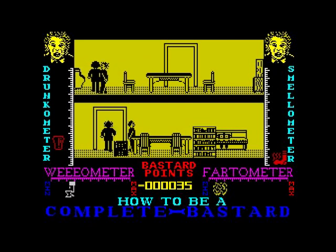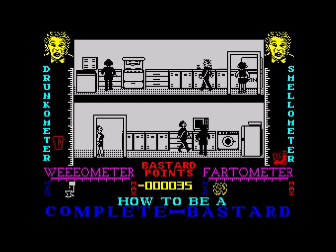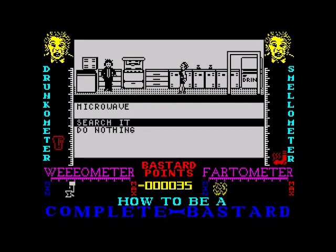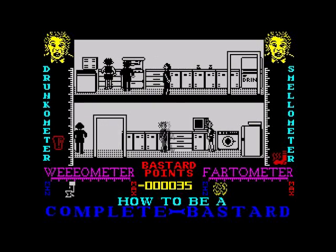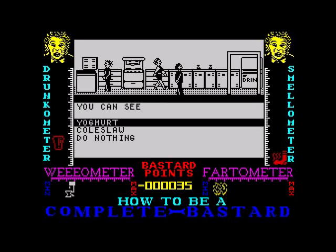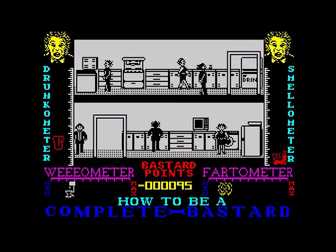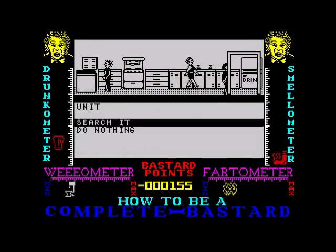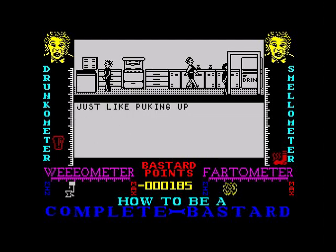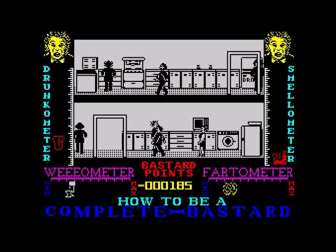Back in here, let's go through the door — I'm back in the kitchen. There's a microwave — search it, nothing here. Search it — yogurt, eat it. Oh no. Search it — coleslaw. Still losing bastard points. It's just like puking up — I'm losing a lot of bastard points by doing that. There's a door over there, let's go through it.